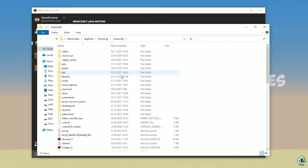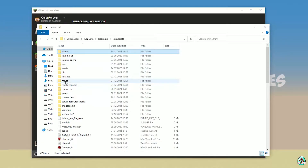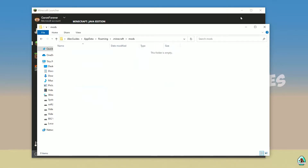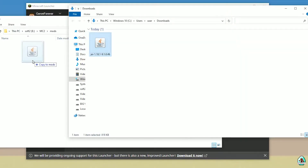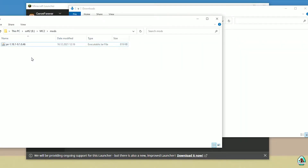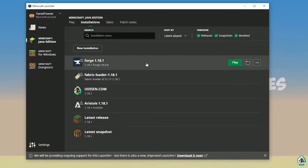Press the folder icon for the Forge installation. Find the folder named 'mods' — yes, with small letters. If you don't have this folder, no big deal, simply create it. Double-click and open the mods folder. After that, download the mod — all links are in the video description. Drag and drop the files into the mods folder and close all windows.